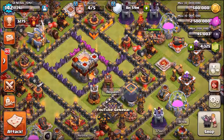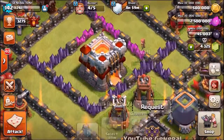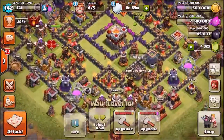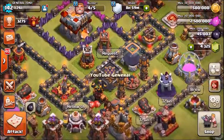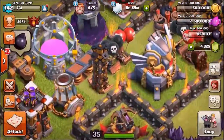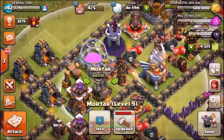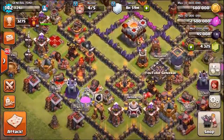The queen is currently level 35, so we'll keep her at 35 until the grand warden is level 15 and the barbarian king is 35 — then we push the queen to level 40. During the week I'm going to max out these walls to level 10, max out the new bomb tower, upgrade the final tesla which is currently upgrading, and then of course the final defense is the new level 10 mortars costing 9 million gold — they also look awesome.